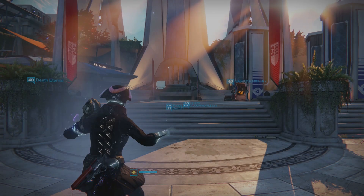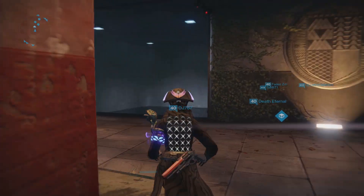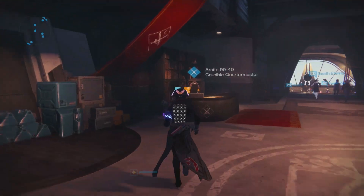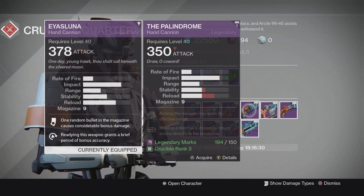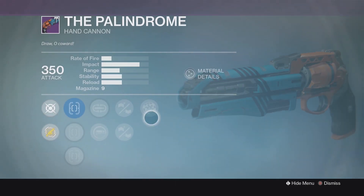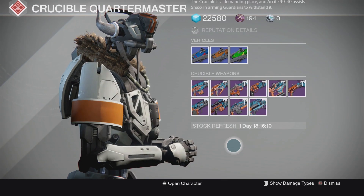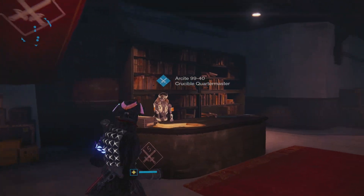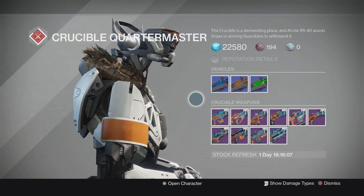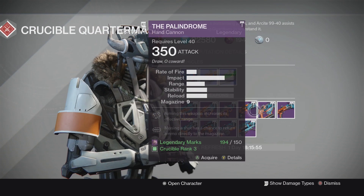The best PvP weapon you can purchase in the Tower — no end-of-match reward grinding, no strike-exclusive grinding — is the Palindrome. For a new player, this is the gun you want. It's the IS Luna and Hawkmoon archetype of hand cannon, meaning same rate of fire and same impact. This Palindrome has a beautiful roll with rangefinder, rifled barrel, and spray-and-play. It's a fantastic hand cannon, probably one of the best vendor-rolled weapons you can purchase ever. You need to be rank 3 and have 150 legendary marks to purchase it.